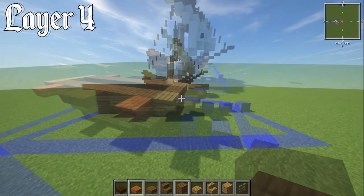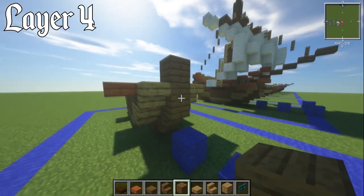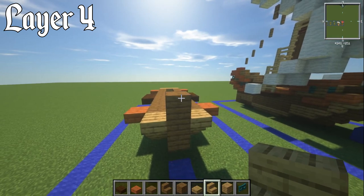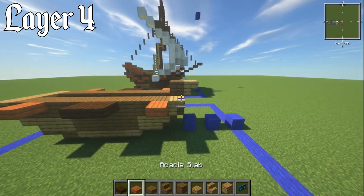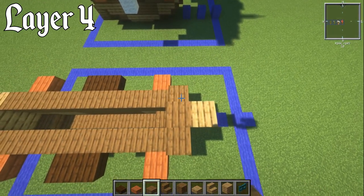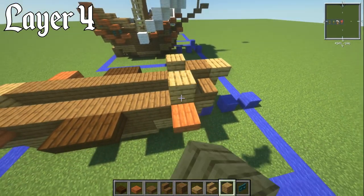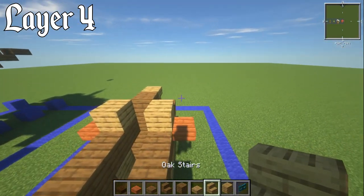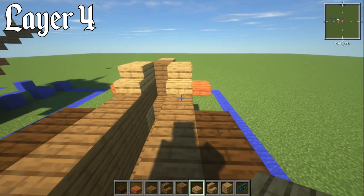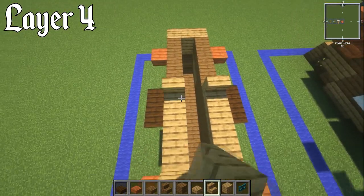For layer number four, grab your spruce planks block and place that on top of the last layer. Right on the front, have an upside-down oak stair, then a spruce slab on top of the oak upside-down stair. Next have an oak plank block behind these, then an oak stair looking towards the front of the ship. Then have two oak slabs, and a stair going the other way as well.